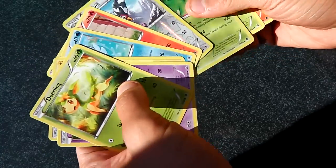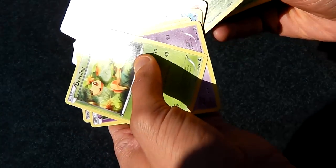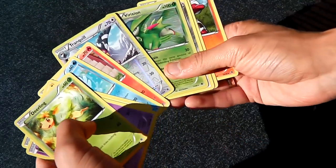We have a Tranquill and a Virizion — that's it. Okay guys, pass over the hollows. Just quickly do a review of what we've got.